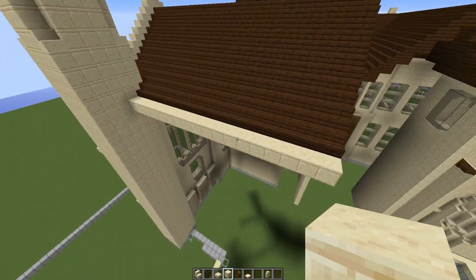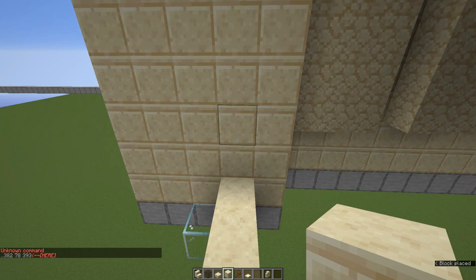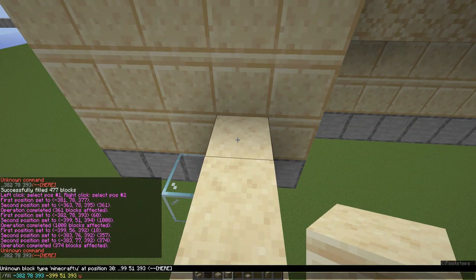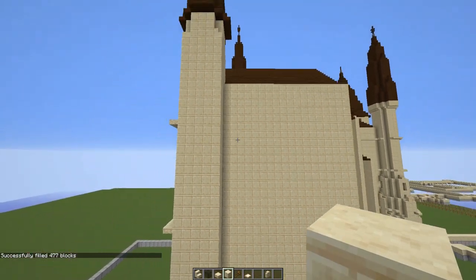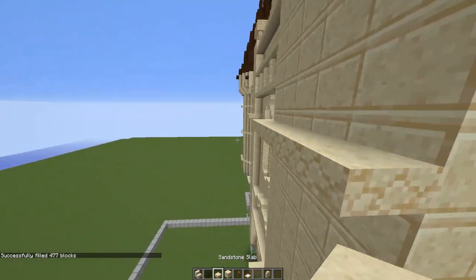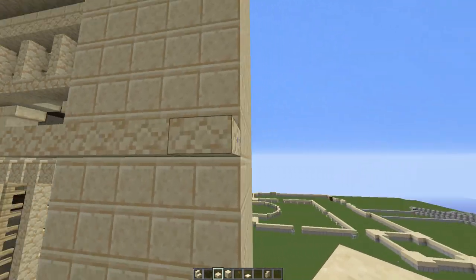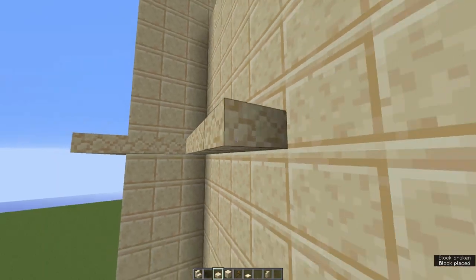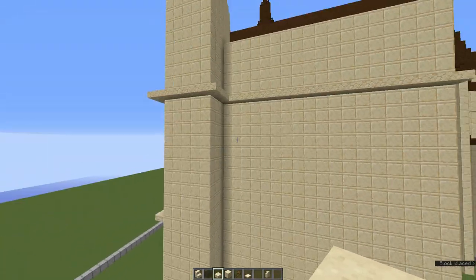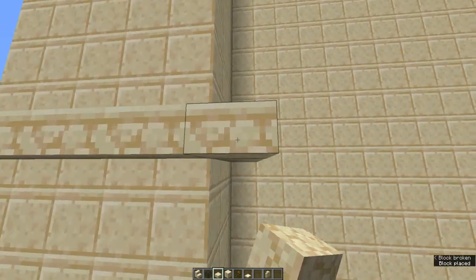Now use your fill command — take this corner here, come all the way down to here, take this corner right here, and fill that with cut sandstone, or sandstone 2 if you are playing on Bedrock Edition. Then we can start off this area of this wing. Continue these sandstone slab lines all the way around here, wrapping them around to continue along until we reach the end. Then continue the lower line from the same point, coming round to here, and place three blocks just like that.